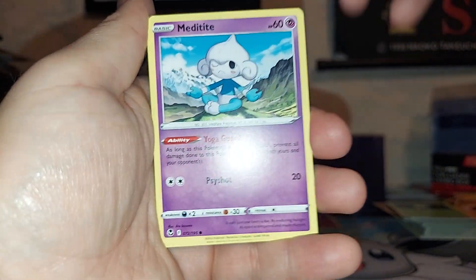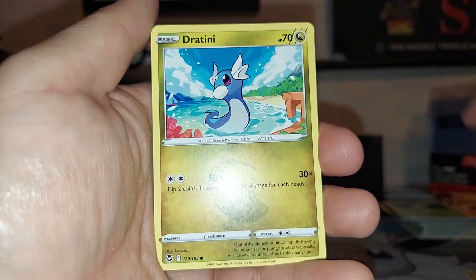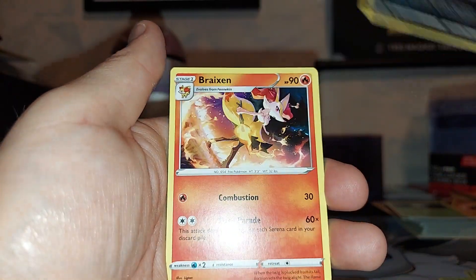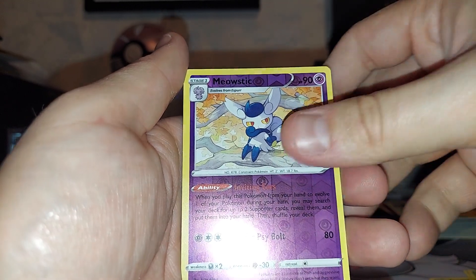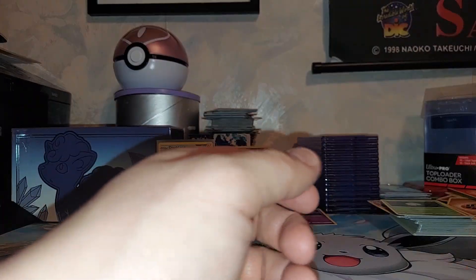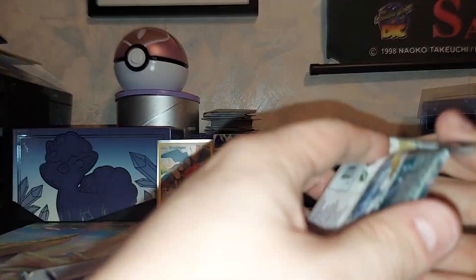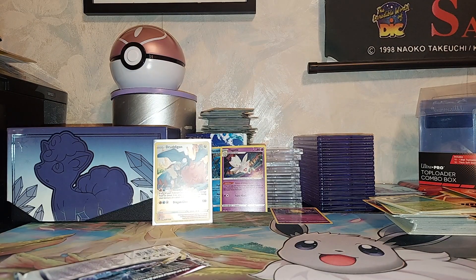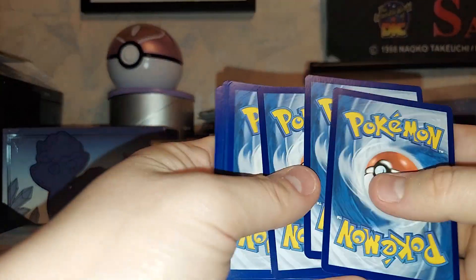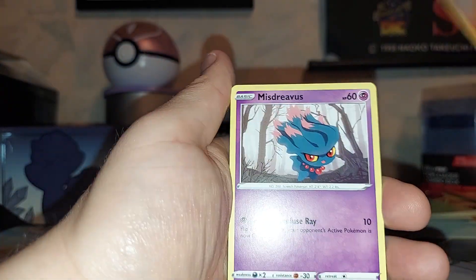This is all the products we could find at Target so far. Rowlet, Fletchling, Dratini, Fire Energy, Morpeko, Braxien, Dardini, Reverse Meowstic, and a Lilligant. I hope we can at least get one hit — one Trainer Gallery. I'm not in love with the hit rate on this. I'm starting to get a Fusion Strike vibe — you know how I feel about Fusion Strike.